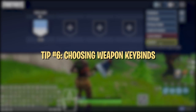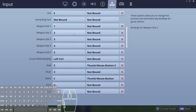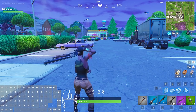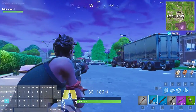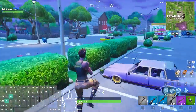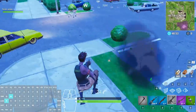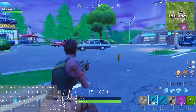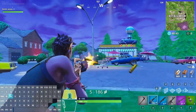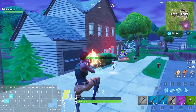Default binds for weapons are F for pickaxe and 1–5 for weapon slots. These aren't horrible, but you might want to change some if you're having trouble hitting number keys or want to use F for another bind like edit. In our experience, 1–4 are the easiest number keys to hit, so use 1–4 for your pickaxe, AR, shotgun, and SMG slots. You want your main weapons on the easiest keys to reach for fast decision-making in combat. It's very important to swap between your shotgun and SMG seamlessly, so keep them bound close to each other — this reduces mental effort in high-pressure fights.